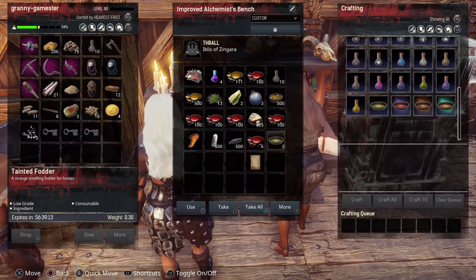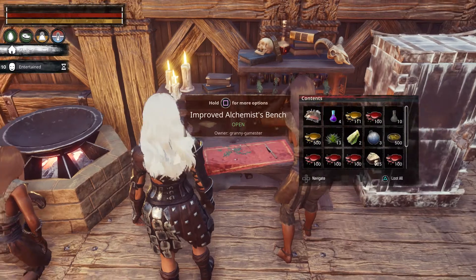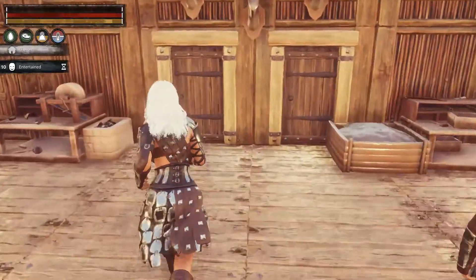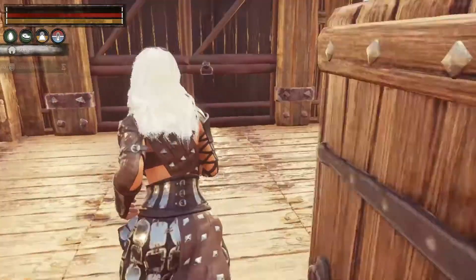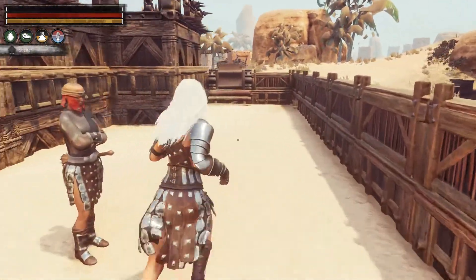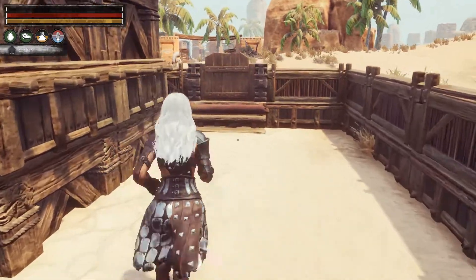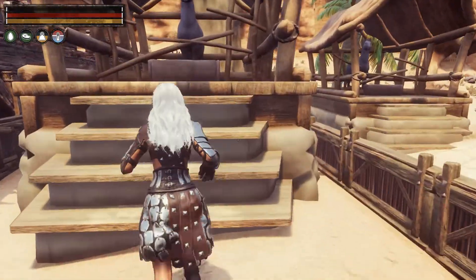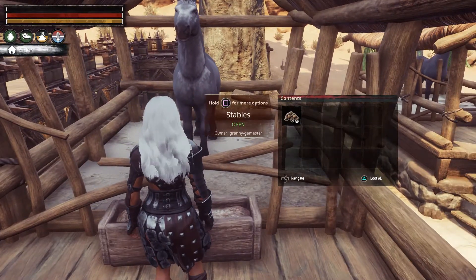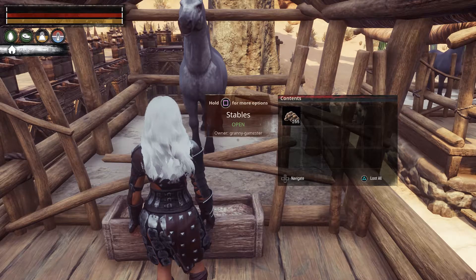I have three made already, so we're going to grab those and put them in our inventory. Now all you need to do is go to your stable — this is the kind of tricky part. You will need a mature horse in your stable; your horse will have to have grown to maturity. Open up the stable and once we get past the lag, there we go.